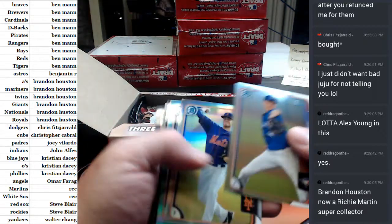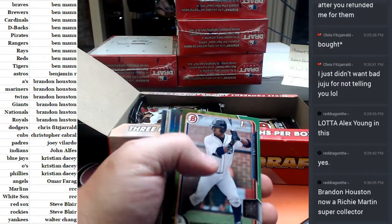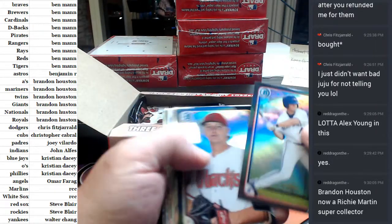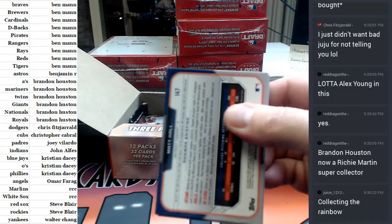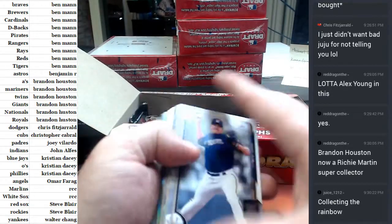I'll get you all — I'll get a full rainbow and insert as well. Christian Stewart, green paper for the Tigers. By the time this is over you can say you collected the rainbow.